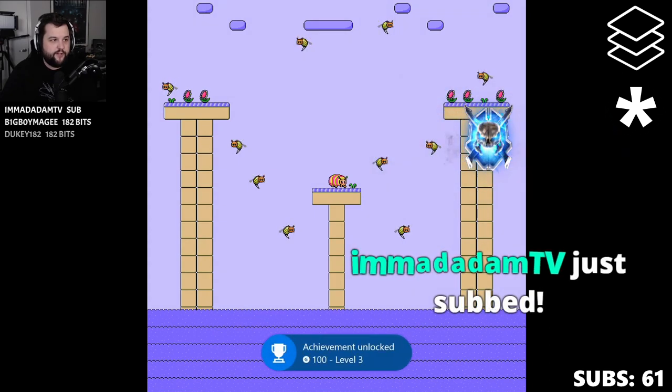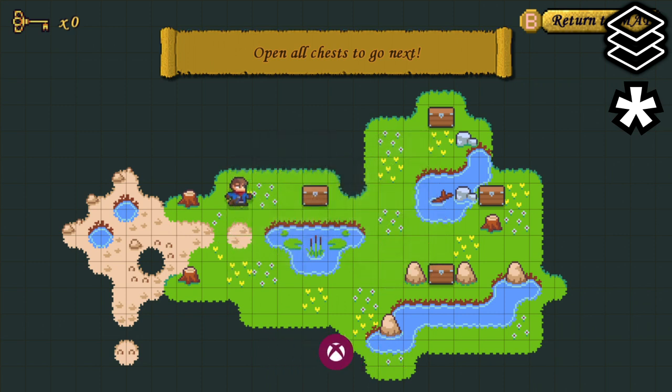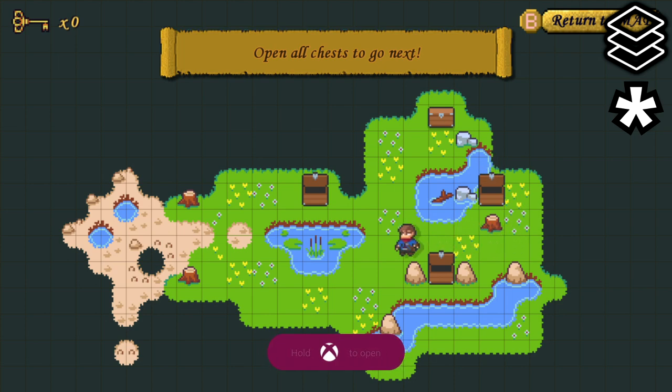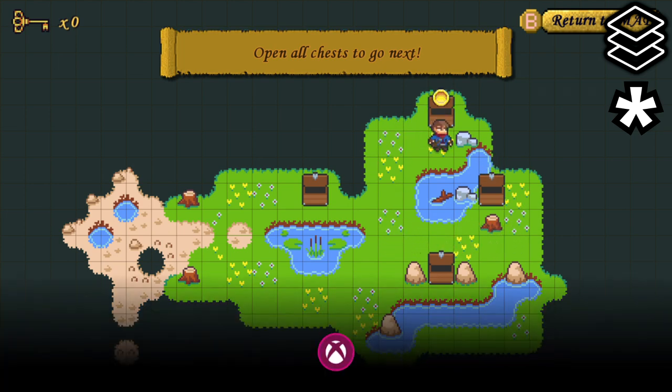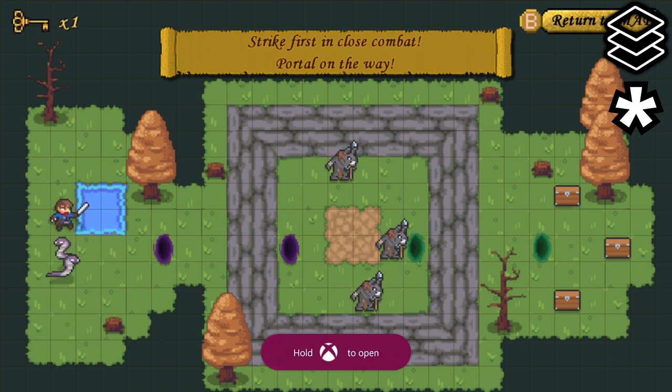In at number six, we have Smart Moves 2 — not to be confused with the original that came out last year. You can get this done in around four minutes: you'll just farm the first level for chests, farm the second level for kills, and you'll be done extremely quickly. You can expect a stack as well as Gamerscore to be added in the future. Also, if you actually play through this game for fun, it's actually pretty cool.